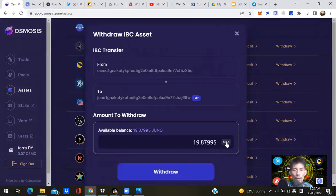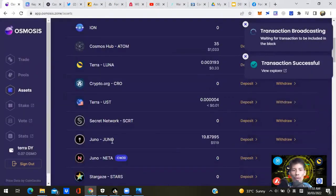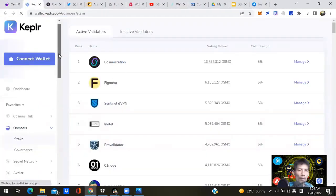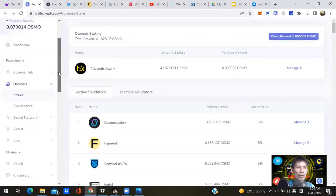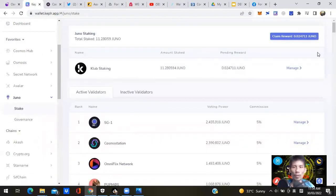Now withdraw that JUNO to your JUNO wallet in Keplr. Click Withdraw JUNO, click Maximum, then click Withdraw on low fees — that transfers your JUNO token out of Osmosis into your JUNO blockchain address. Next, click on Stake. Under your Favorites tab, find JUNO and click Stake JUNO. In the top right corner it shows JUNO staking rewards to claim, and the amount staked. I chose Club Staking because this platform is running an airdrop in the next couple of weeks.